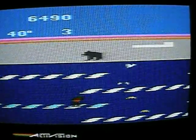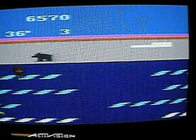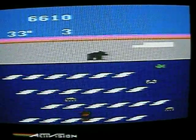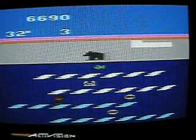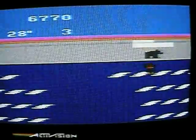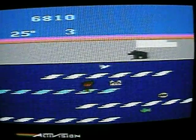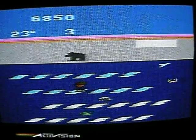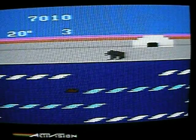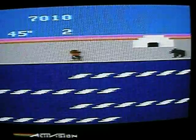Now you've got a bear patrolling the shores. And if the bear catches you he's going to drag you off to eat you, off the sides of the screen. Also I haven't mentioned that you can change the direction of the icebergs you're on by pressing the button like that. But if you do that it takes a block away from your igloo, which is not a good thing.